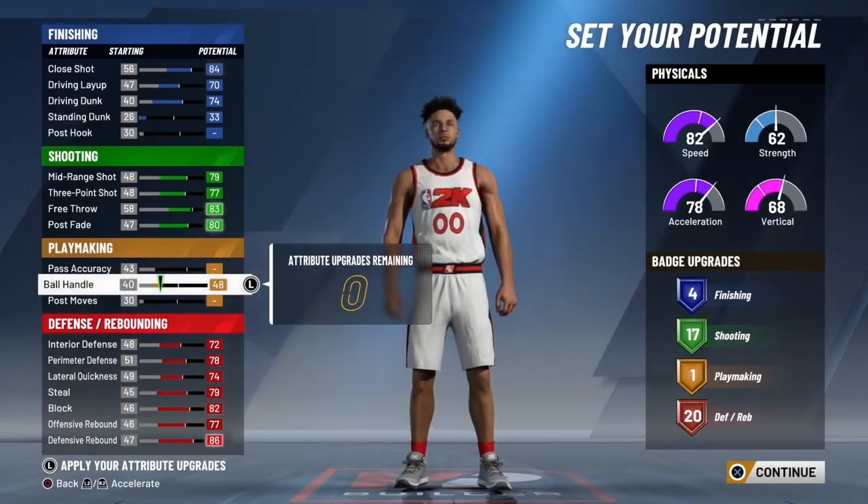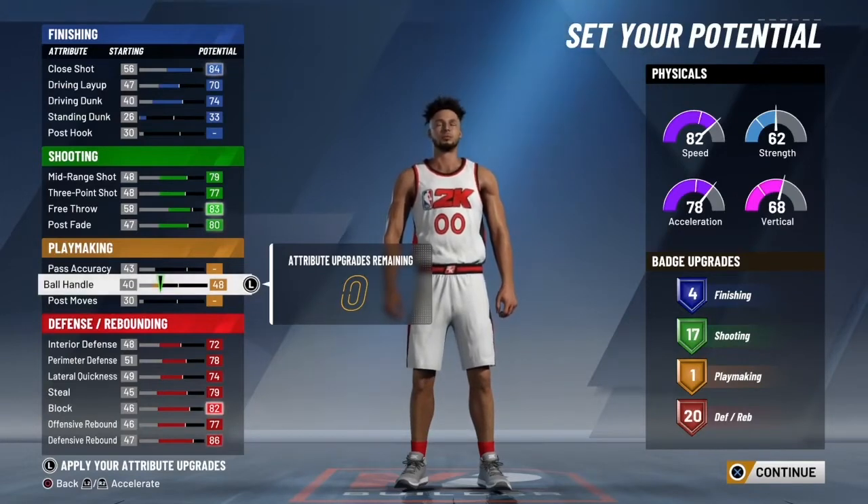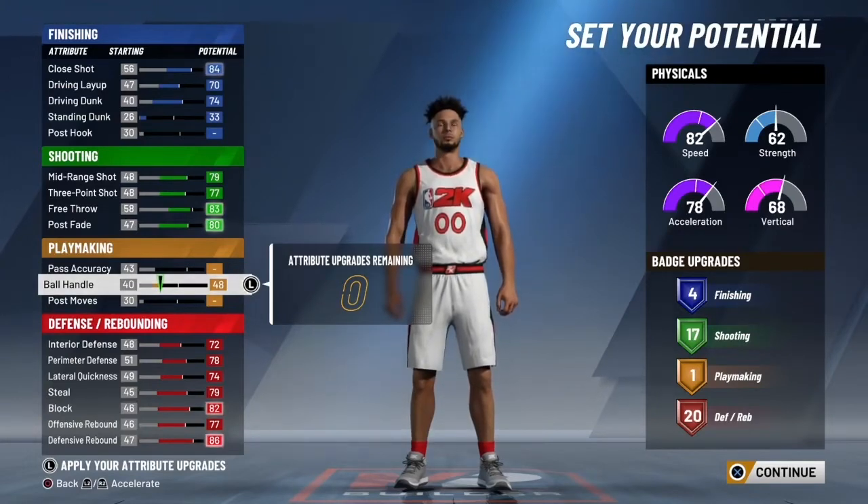On the clips you just saw before, I was dribbling really well with the rebounding wing. I'm gonna drop a dribbling tutorial on how to dribble like that — I do that with my interior force too, if you've seen my clips from back then. So with that one playmaking badge, we're just gonna put it on quick first step.